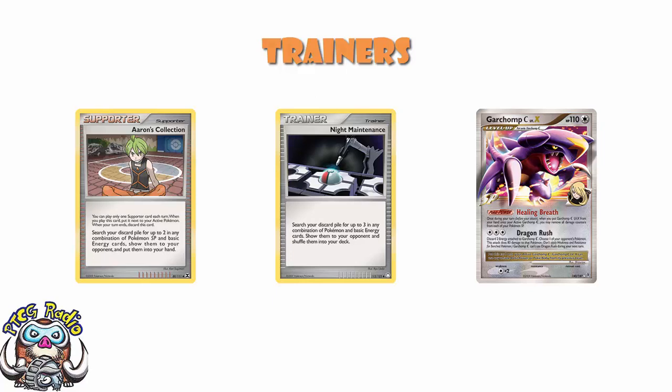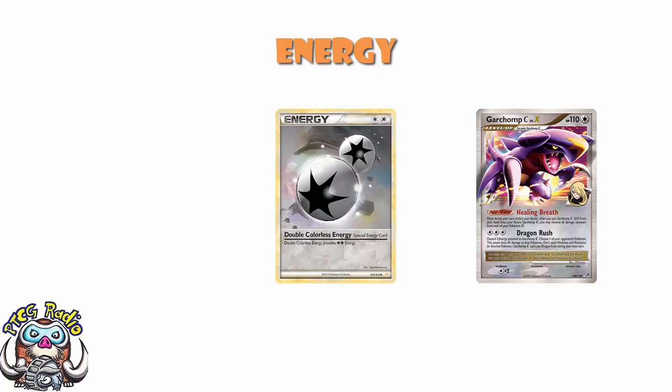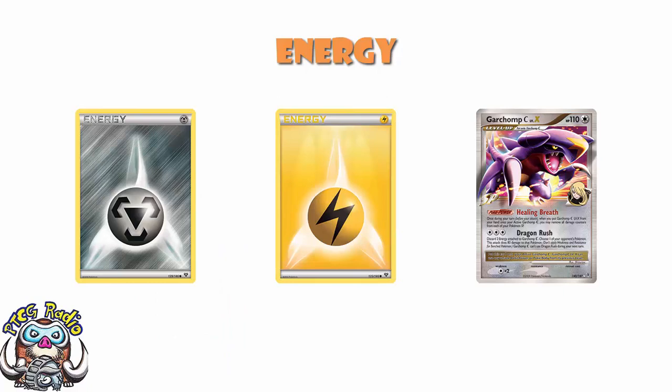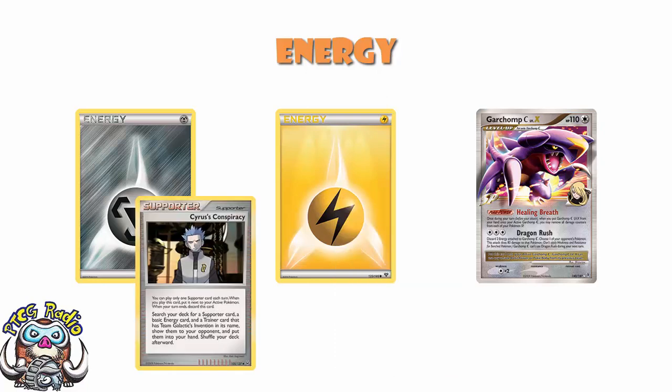In terms of energy, we've got four Double Colorless for Garchomp. Warp Energy — a Colorless energy that acts as a Switch when you attach it. Maybe you've got a Uxie Level X in the Active that you need to get out — it's a good little switching card and an energy at the same time. If you use this for Uxie, you could then attach a second energy and Zen Blade is up and rolling. Then two basic Lightning and two basic Metal — Lightning for Luxray, Metal for Dialga. Two of each seems super low, but remember you've got Cyrus's Conspiracy and Roseanne's Research.